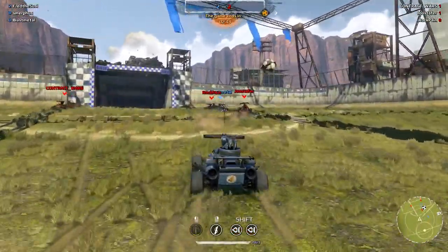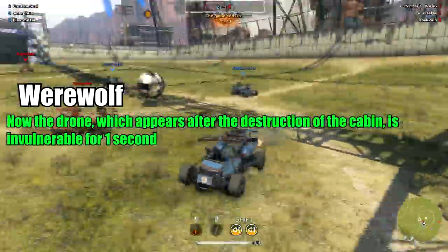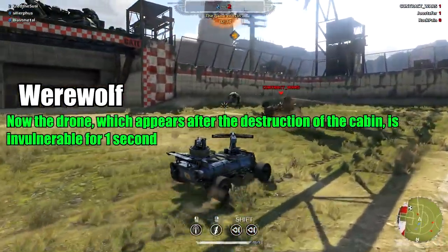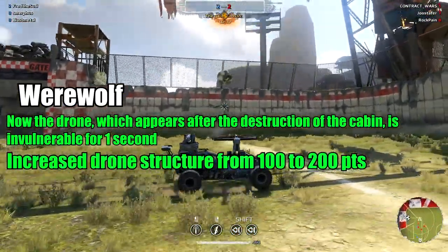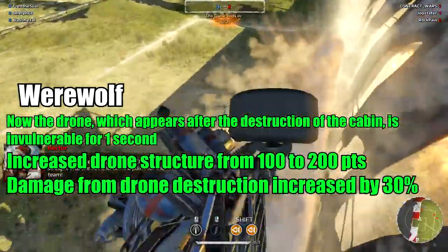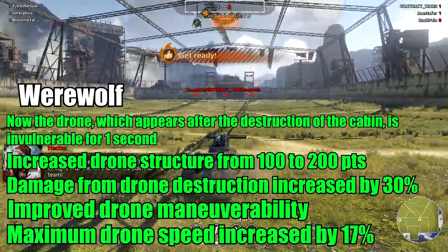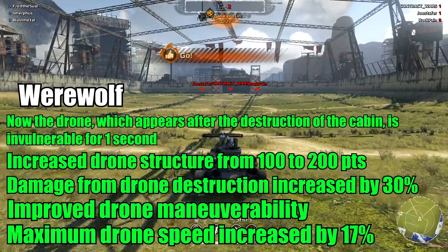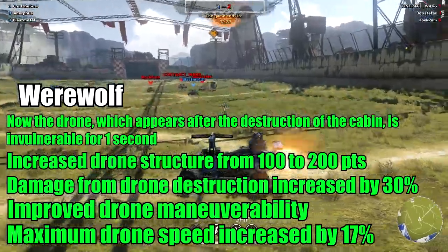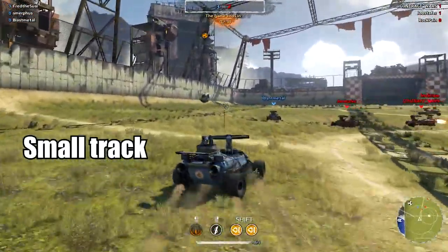They buffed the Werewolf cabin. The drone which appears after the cabin's destruction is now invulnerable for one second — a really good decision. Damage from drone destruction is increased by 30%, the suicide drone will now turn much faster, and maximum drone speed is increased by 17%. It got five buffs total — it's a suicide drone buff making it more effective.